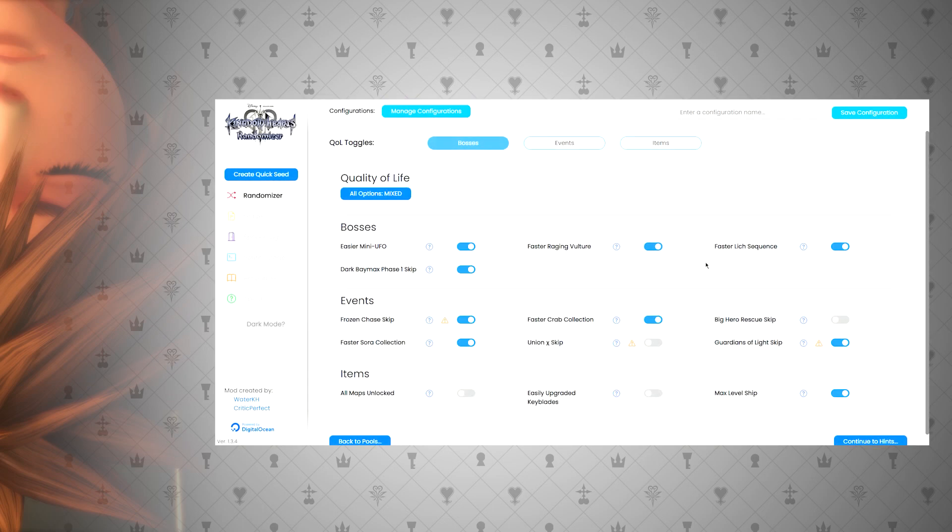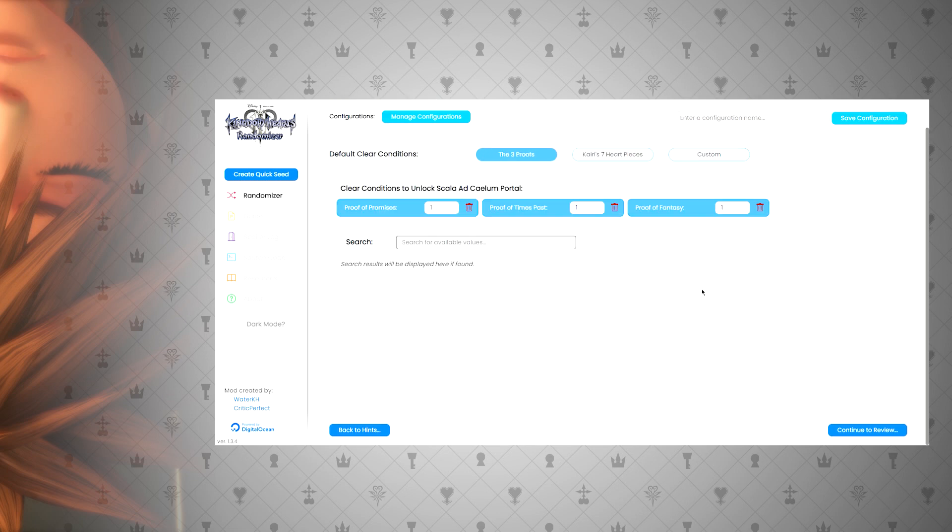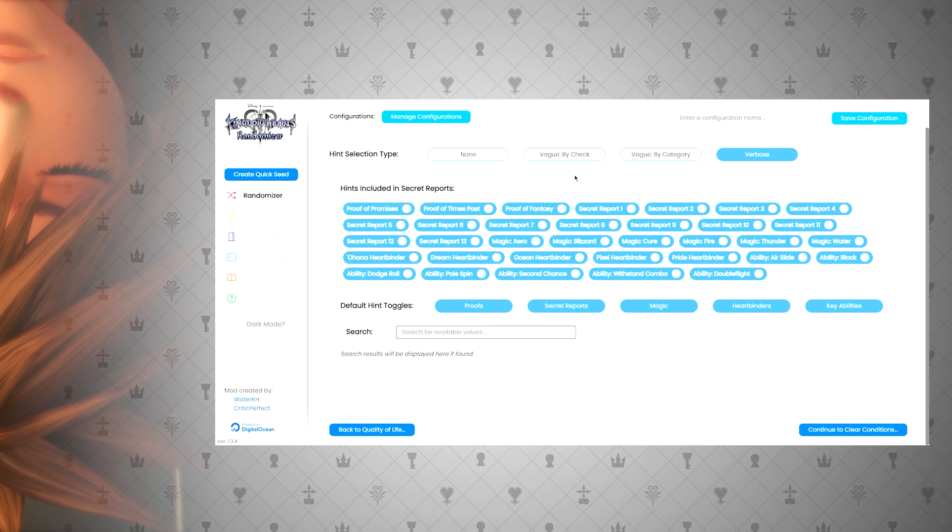I can't go over every feature on the website, but several things are quality of life options like skipping certain events, custom clear conditions that can be the three proofs, Kairi's seven heart pieces, or anything you want. And finally, a hint system built into the secret porch of the game, improved with better hint text and an extra grouping category by a couple of members of the Discord.